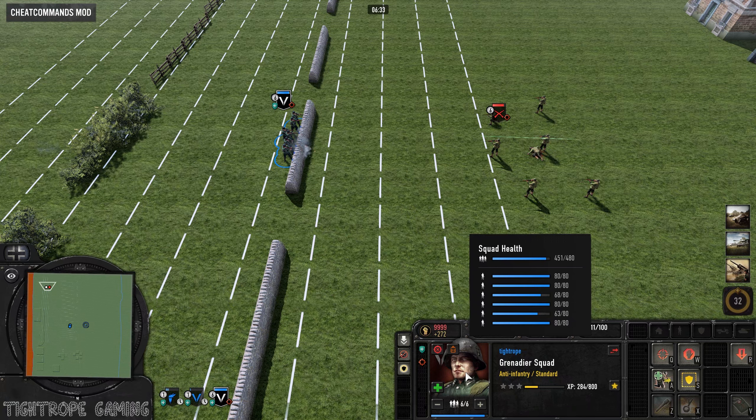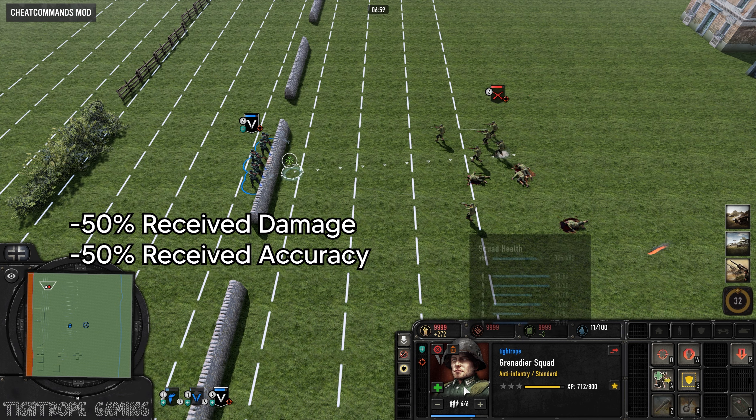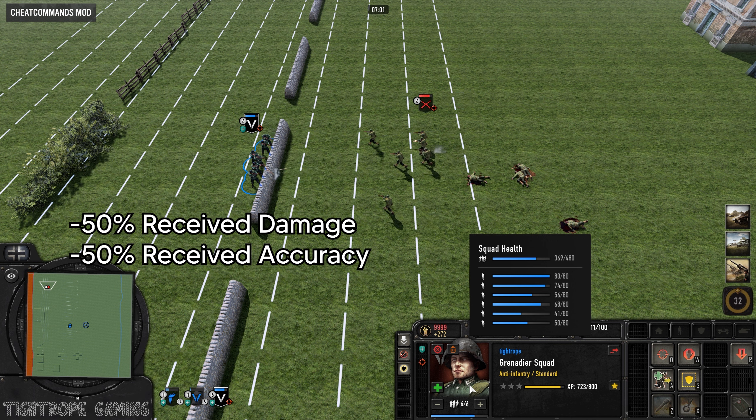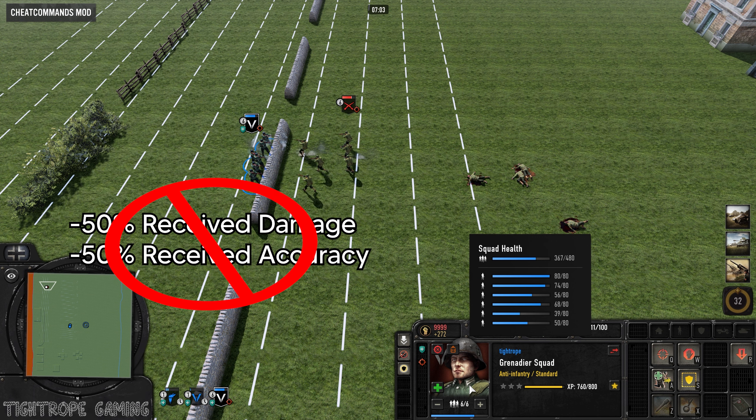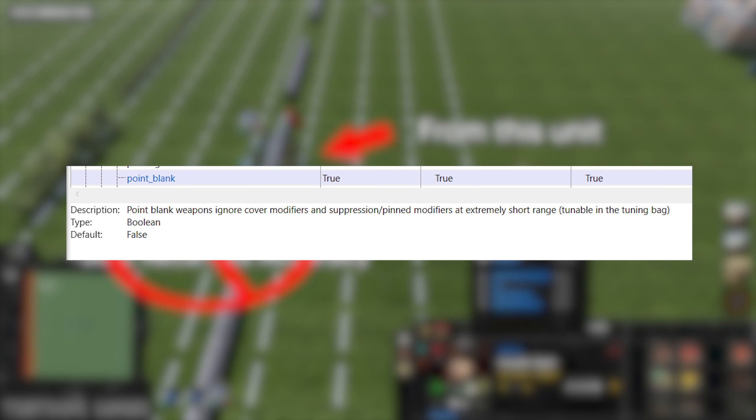As you probably know, when infantry is in cover, they get defensive bonuses against damage coming from the other side of the cover. What you may not know is that when an enemy unit gets close enough, even though they are still on the other side of cover, the defensive bonuses of cover no longer apply against the damage from that nearby unit. This is known as the point blank mechanic.